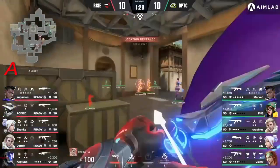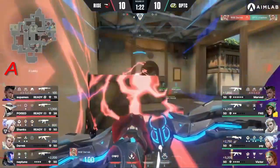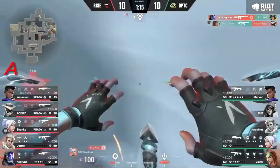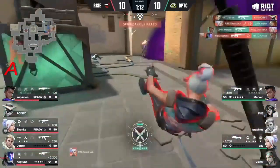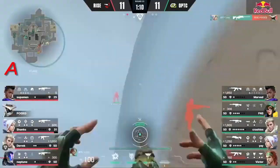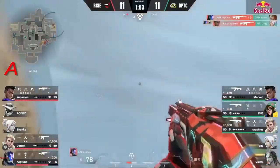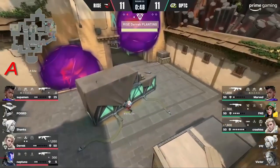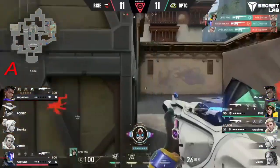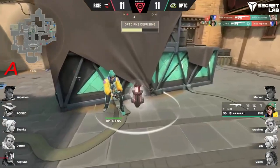A quick flash opening things up for Yay — desperation here for Rise. Running and gunning — fantastic, takes down two and the timely flank from FNS catches all. The fake flash and under — scary coming through, and there's the catch on Crashies. They've got the five versus four early — could pull back, but going straight through. They have the site. Smokes and flash right next to Yay — the catch is Poised, and Victor gets a quick flash off from Yay's shot. The setup is so good between Yay and Victor.